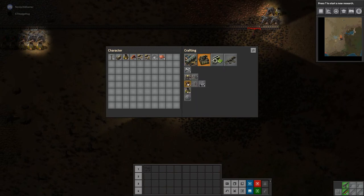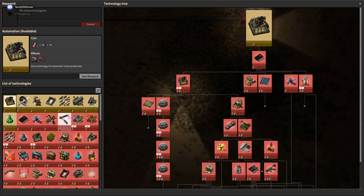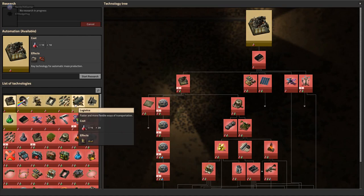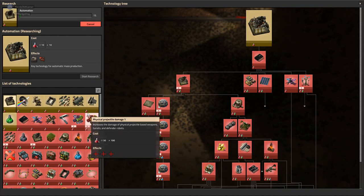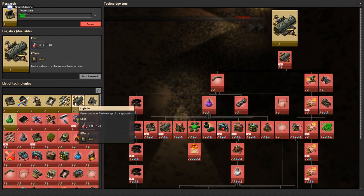We need to automate the miners — automate the automation. We do actually have some science packs now, so let's start by doing automation research. Then I think we should do logistics afterwards, maybe.